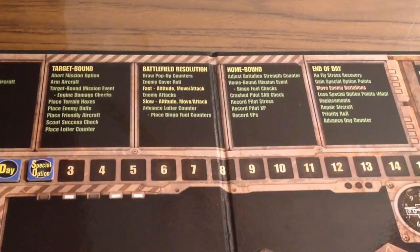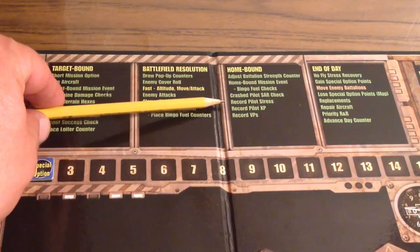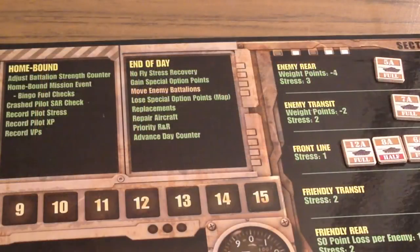We carry the special option points remaining for the day over to the next mission. If you have more missions scheduled for that day, begin again with your next set of aircraft with a target-bound phase, then a battlefield resolution phase, then a home-bound phase, recording pilot stress, experience points, and victory points gained for any destroyed or halved battalions. Finally, at the end of the combat day, go through the end-of-day procedures.